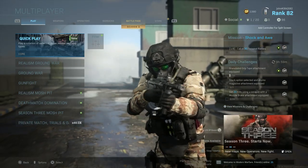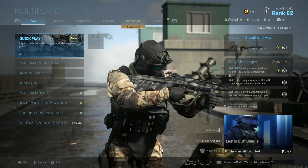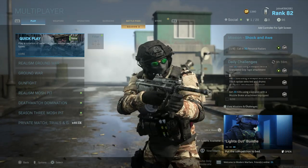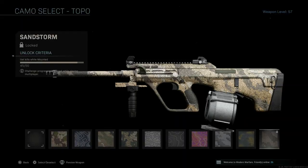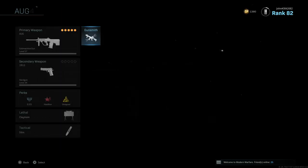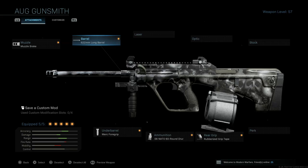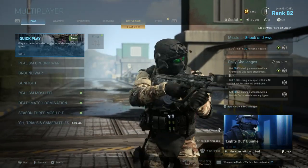What is going on everybody, it's John here and I'm back with another Modern Warfare video. Welcome back to another episode of Rush Damascus — this is Episode 11, and in this episode we are going to be unlocking gold for the AUG. The final camo I need to unlock is Sandstorm, which requires 50 kills while mounted. I already have 45, so I just need five more. Here is my full class setup for the AUG — feel free to copy it, it's pretty OP. Let's head into a game of TDM.